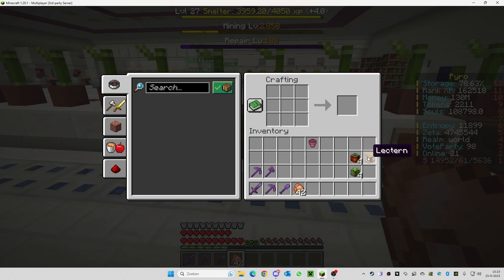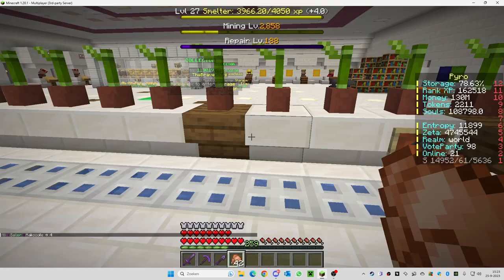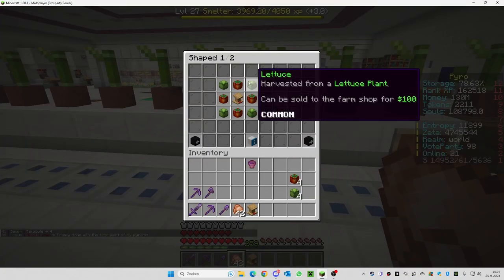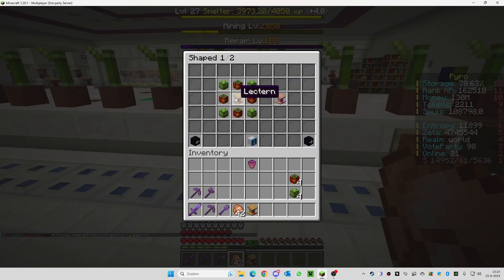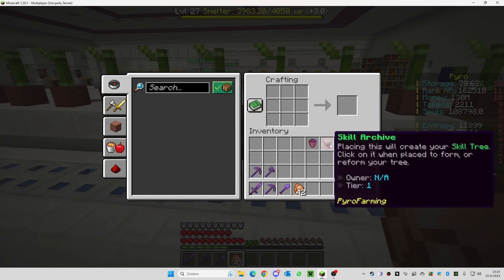And the lectern — you need to make the skill archive. So you need one lectern. You can make a lectern or find one in a village. If I check the recipe, you need four lettuce and four tomatoes and one lectern. When you want to make this, go into the workbench and put in the lectern, and then you have your skill archive.